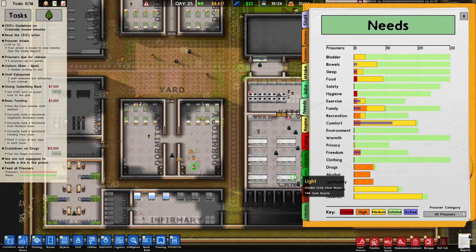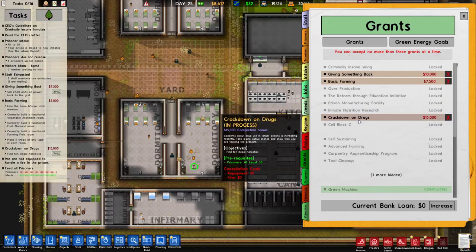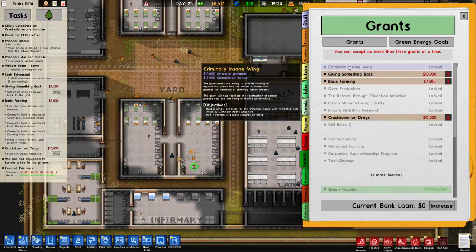If we look at our grants, we would have a grant for it if we chose to do so. But getting that grant is going to require a very expensive process of building ten padded cells.